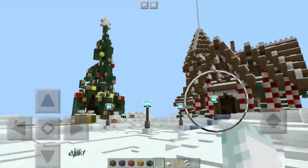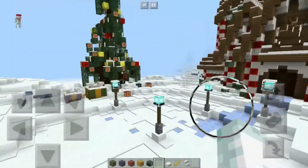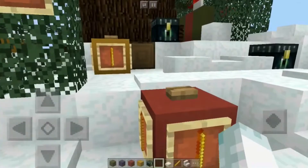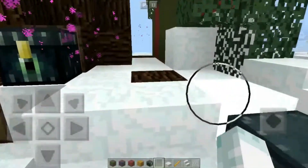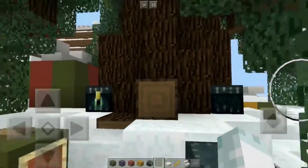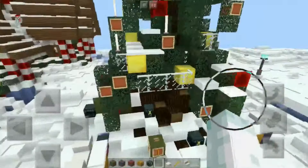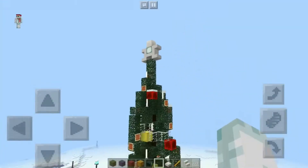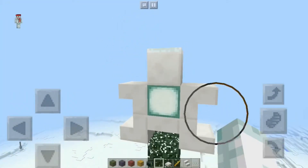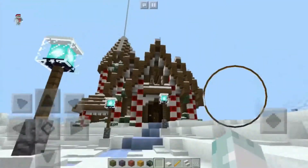The first map is the Gingerbread House Creation. It's been built in basic vanilla and they've done a fabulous job. We'll explore the Christmas tree first — you've got your little presents, unfortunately nothing inside, and a chest. It's a really cleverly built tree. They've used glass, gold blocks, and ender rods as candles, which works really well, plus painting frames. They've made a star on top — a really good star for Minecraft. Very clever, I'll keep that in mind for my own builds.